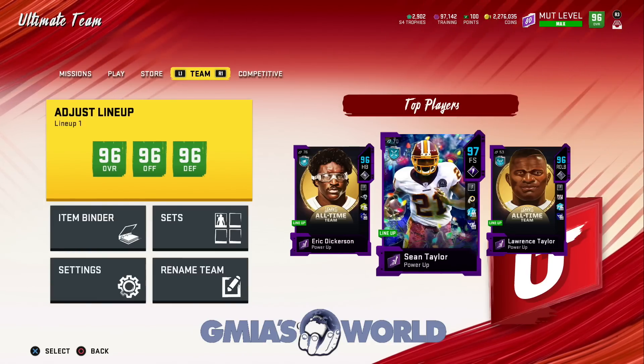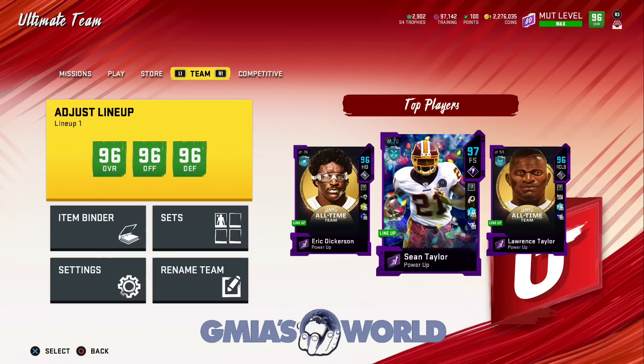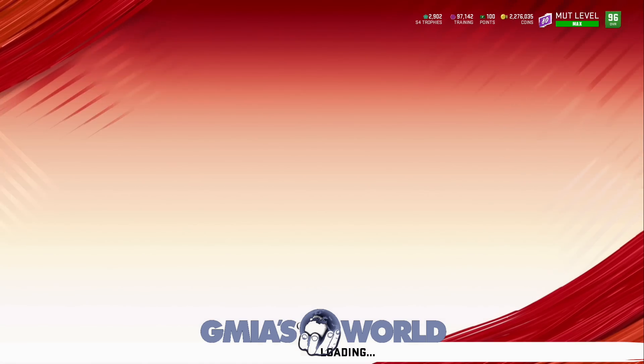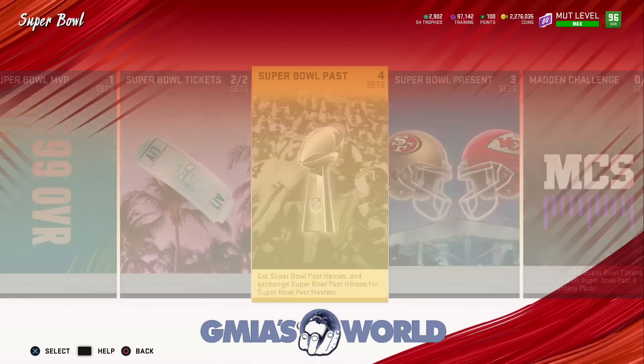Super Bowl pass right tackle, Super Bowl pass left outside linebacker with Malcolm Smith, and Super Bowl pass right outside linebacker. With the way everything is working right now, I don't really care about Derek Brooks. I'm going to explain to you guys why. EA Sports announced that it was there.